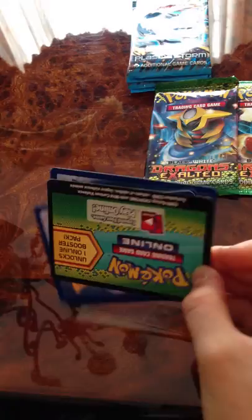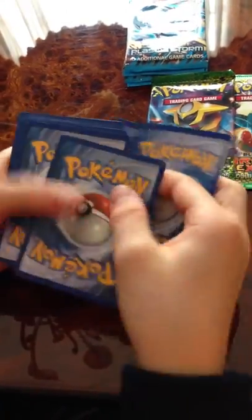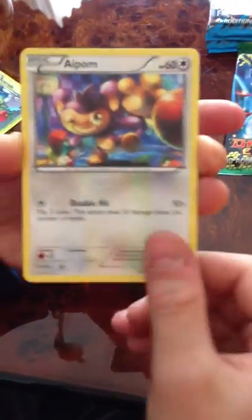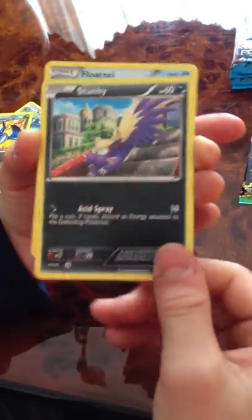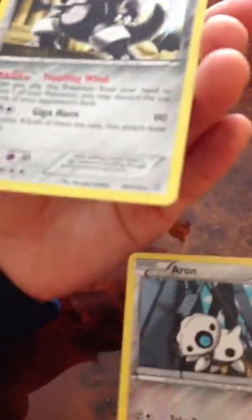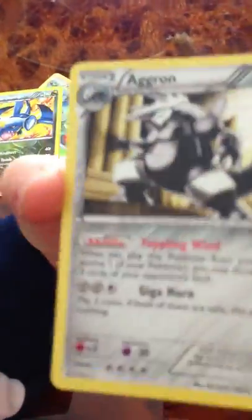Okay, we're on to the second pack, the Giratina pack. We have Murkrow, Yanma, Eifon, Electrike, Skuntank, Floatzel, Filius, Skuntank, Reverse Common Aeron, and a Holo Aggron. Sweet! Now we just need Lairon. Pretty good.